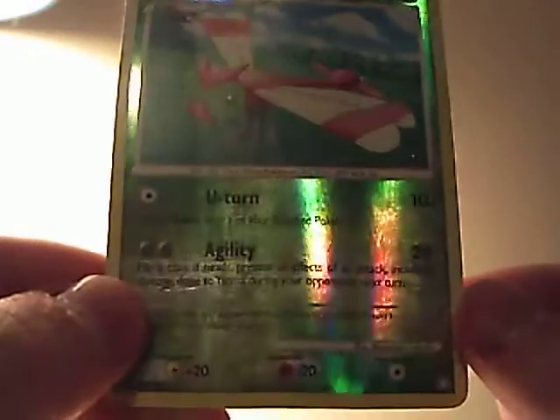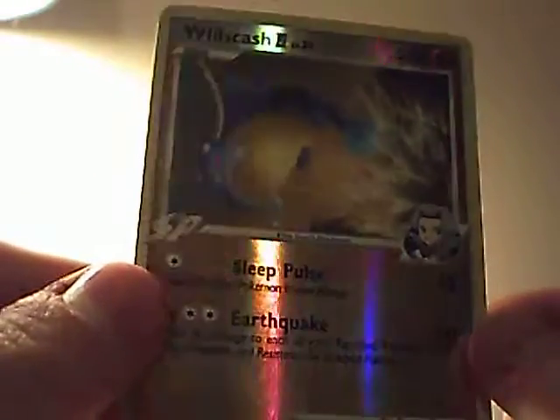Yama — I can't remember what that's from, but that's pretty cool. Wishcast, Rising Rivals again — really cool one. This is Broken Time and Space from Platinum — pretty cool.